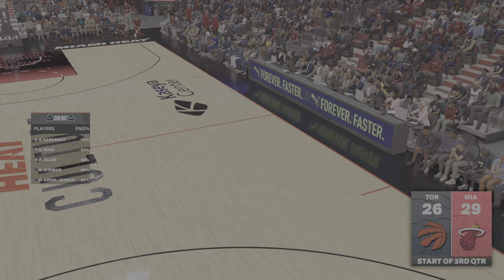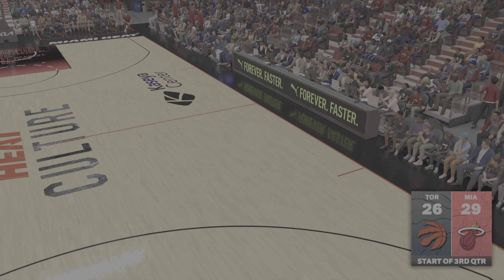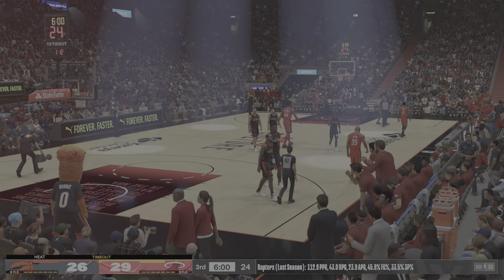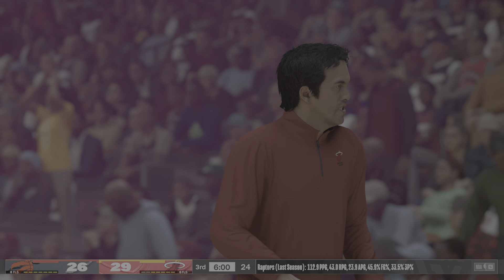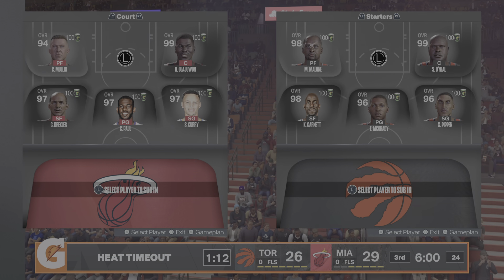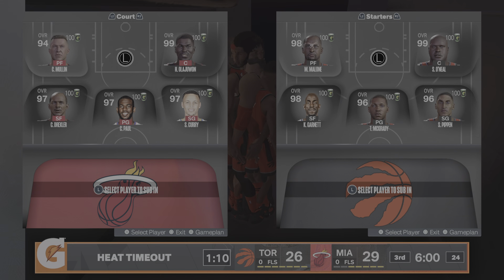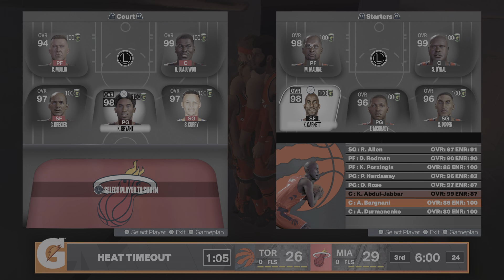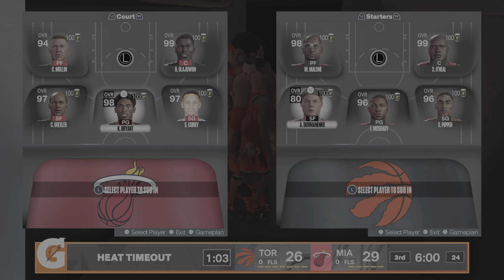If you're just joining us, we've played through the first half in a game that's been fairly even so far. We've seen Penny Hardaway really having a great game, really impressed with the shot selection through the first half - just taking what he can get from the defense. Thinking back to the first half, did he take a low-percentage shot? Everything efficient. Timeout called by the Heat.